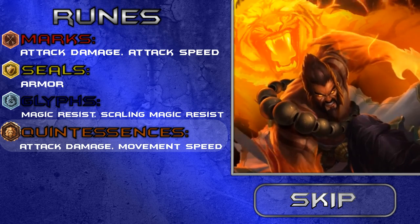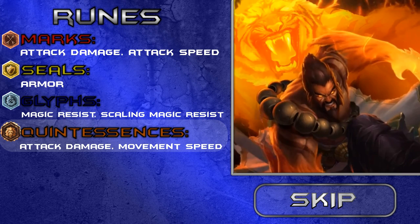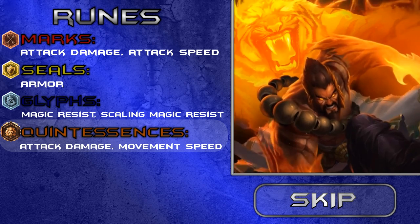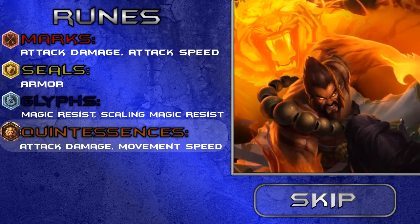For quintessences, I suggest going attack damage for the reasons mentioned earlier, or you could go for movement speed because Udyr is very easy to kite — and if you're against a ranged champion in lane then movement speed quints may be a great idea.